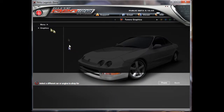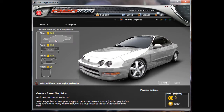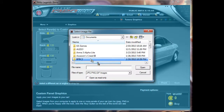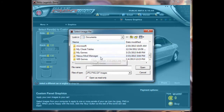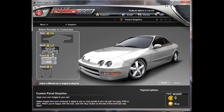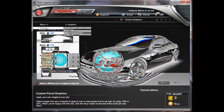I'm just going to go to the graphic shop really quick and show you what I'm talking about. You can do liveries for your back, front, and your hood. Just to give you an example of that.